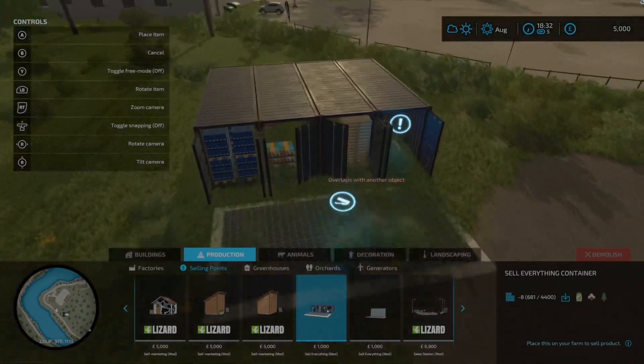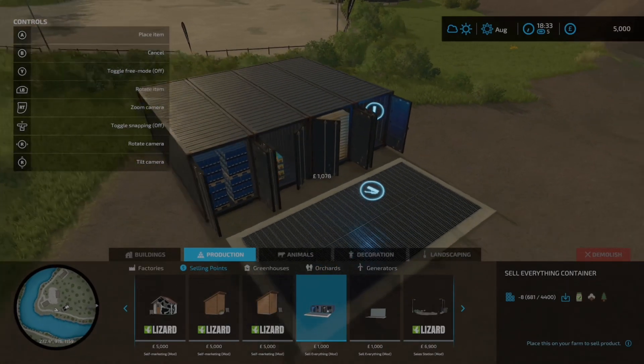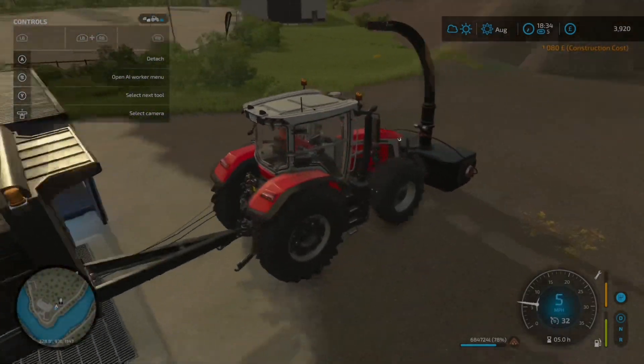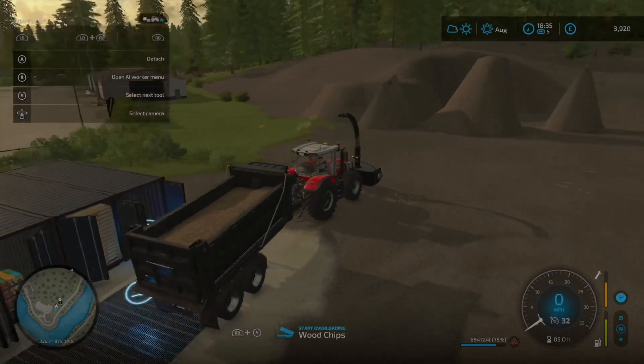We're going to place somewhere for selling all the wood chips that we get from the trees. Round about there, yeah, we'll go there. And for the first time ever, we're going to get rid of the wood chips we collected — this is a full load. I think we get about 260 off this, so let's go for more.